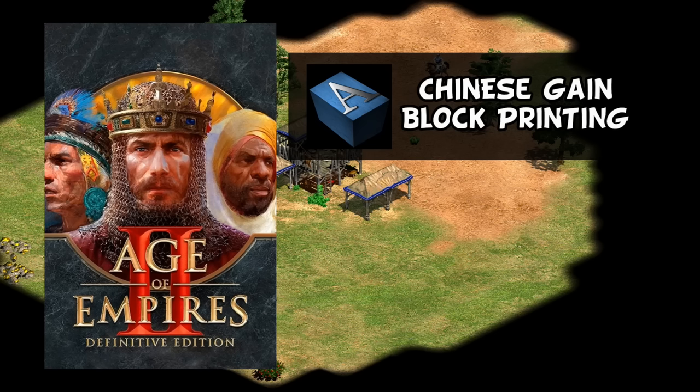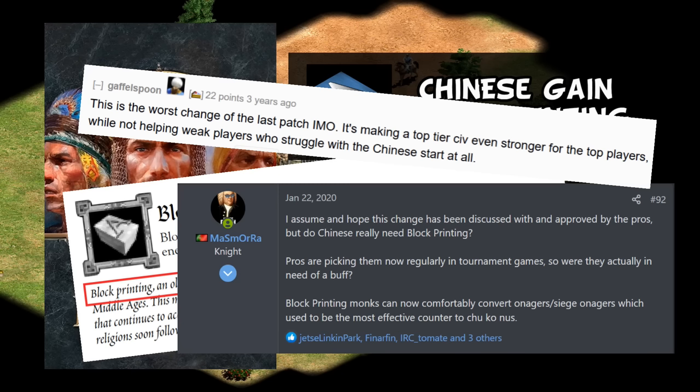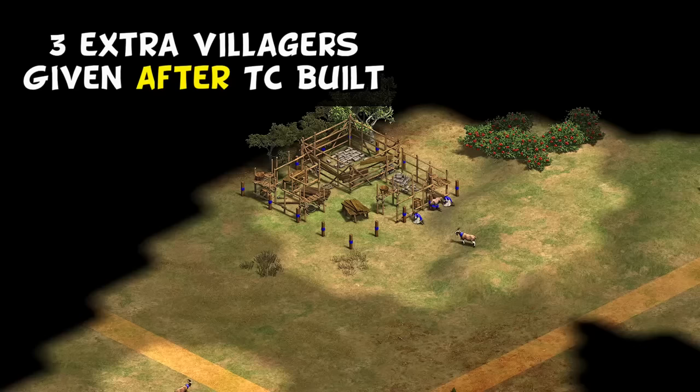It may seem surprising, but the initial plan seems to have been to buff them. In Definitive Edition, the first big change is that they gained block printing. It's tempting to assume this was in relation to the historical accuracy criticisms, but there was actually a lot of pushback against this from the competitive scene, as onagers were considered one of the only effective ways to deal with the Chinese late game, exploiting their lack of bombard cannon — but suddenly this made their monks able to convert onagers. They were also indirectly buffed with sheep spawning closer to the town center as part of a map scripting overhaul, making their odd start a bit less punishing.